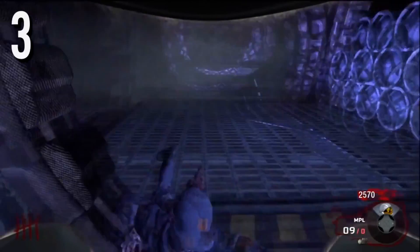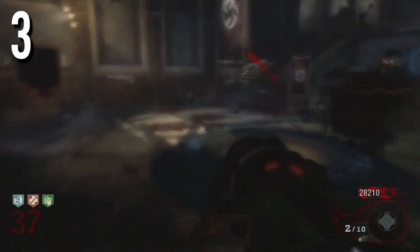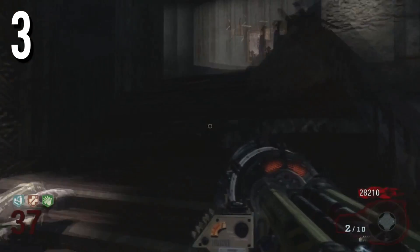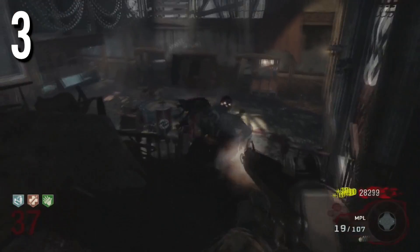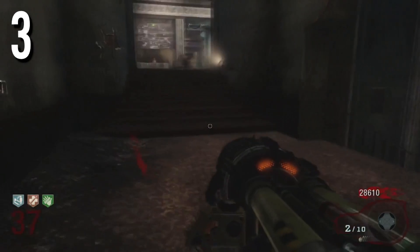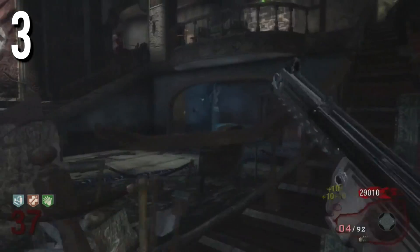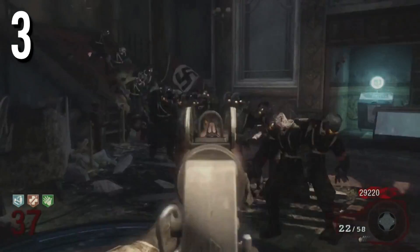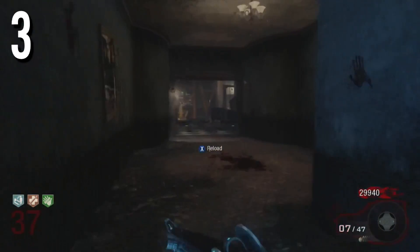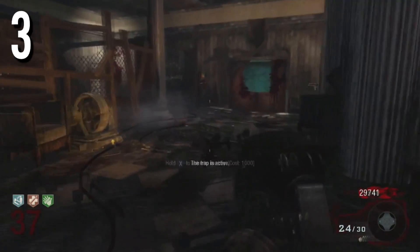Coming down to the number 3 spot, this is going to be Kino Der Toten. What I personally believe Kino Der Toten is — it's the Zombie Beginner Survival Guide. It basically trains you how to become a good Zombies player. If you just have Kino Der Toten, you will be set. Unlike in Black Ops 2 Zombies, if you don't buy any DLC and you just have Transit, you will not be set and you will struggle at Zombies. Kino Der Toten is the map that gets you fine-tuned to be the perfectionist in Zombies.